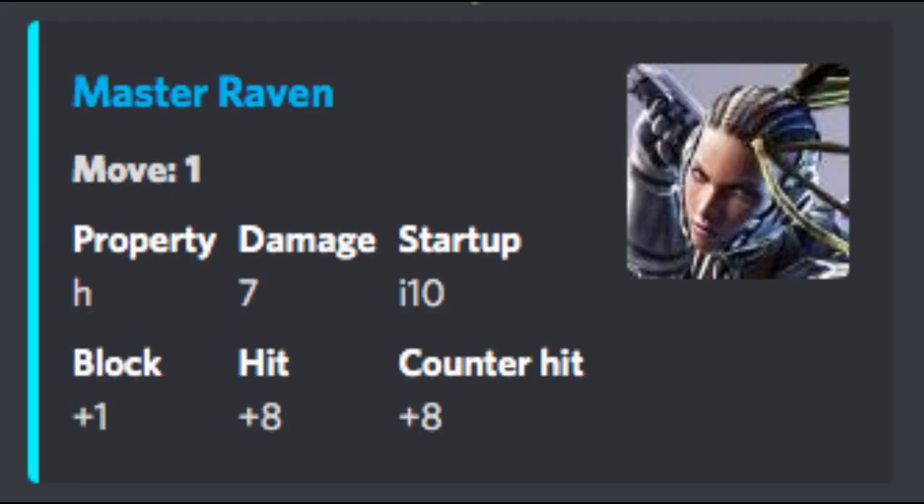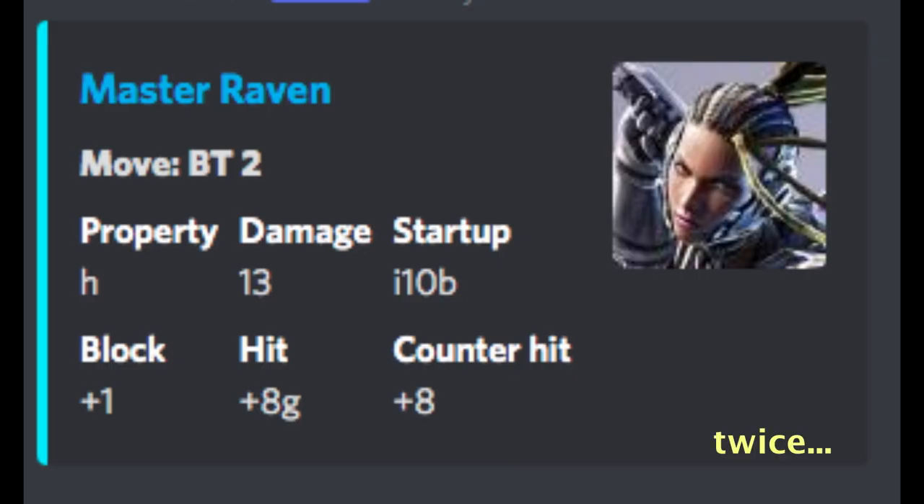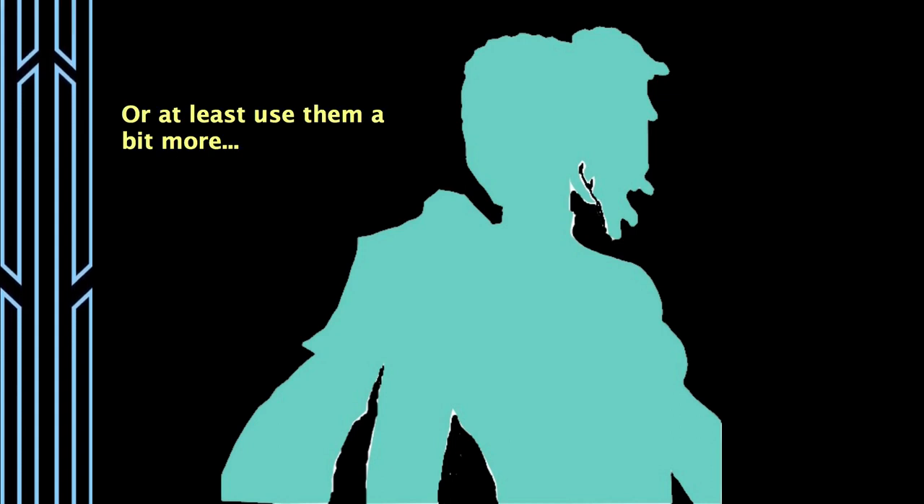We're going to start with the back turn jabs. Like regular jabs, back turn jabs are useful as checking tools, but what makes them interesting is where they deviate. The normal 1 jab deals 6 damage, but Raven's back turn 1 deals 10 damage and back turn 2 deals 14. When you see numbers like this, the game is trying to incentivize you to use back turn jabs over regular jabs because the payoff is simply higher.